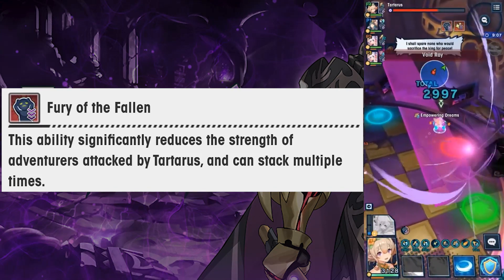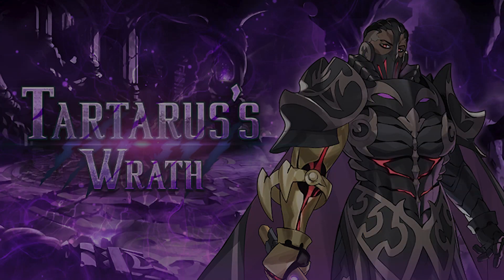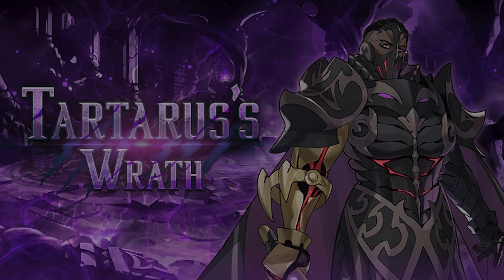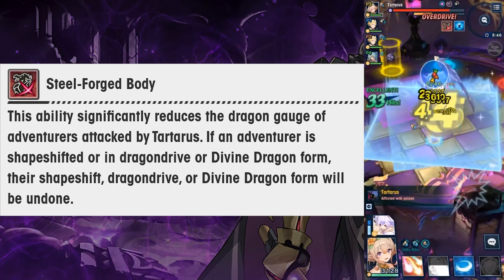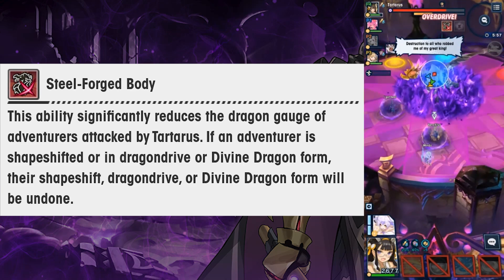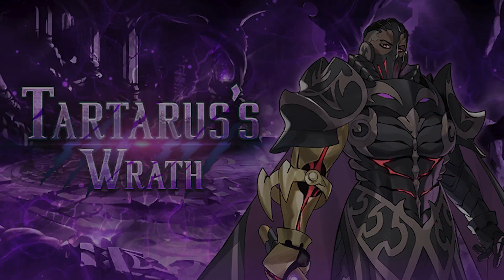These first two mechanics are disabled once you reach Phase 2. The third mechanic is Vengeful Spirit, which prevents buffs from being dispelled from Tartarus. The final mechanic is Steel Forged Body: Tartarus reduces the Dragon Gauge of Adventurers when landing attacks. If a player is shapeshifted using Dragon Drive or Divine Dragon form, the transformation will be undone when taking damage, even if the player is using a Dragon Skill. These mechanics are resolved by dealing with the Portal mechanic, which I'll explain a bit later on.